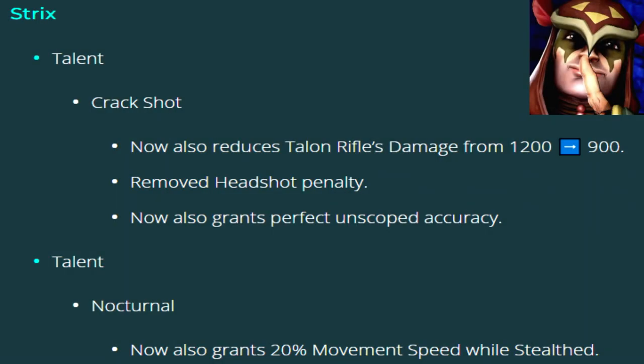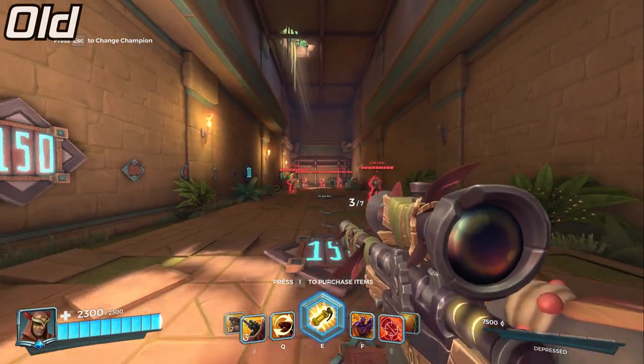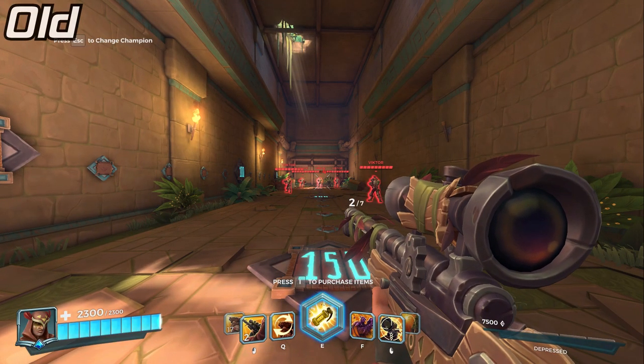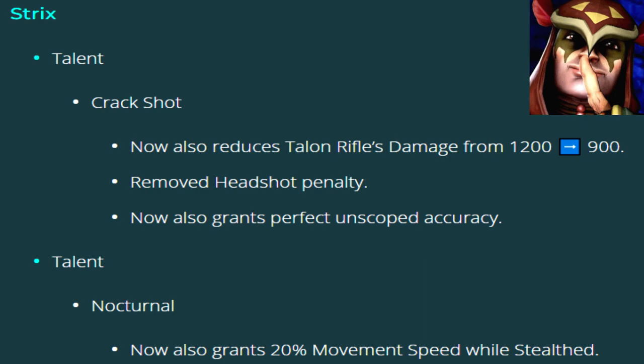Strix's Crackshot Talent has been reworked. The old ult talent would remove your headshot capabilities while adding a pathetic 50 burn damage over 3 seconds to your sniper hits. The new Crackshot reduces the rifle's damage from 1200 to 900, but allows you to have perfect no-scope accuracy. The penalty of no headshots has been removed, and the talent still has the burn damage as well.